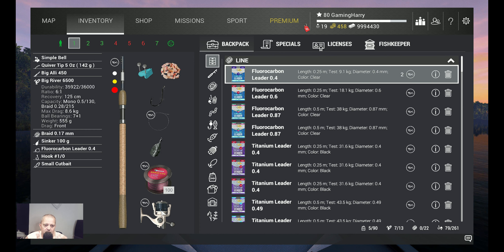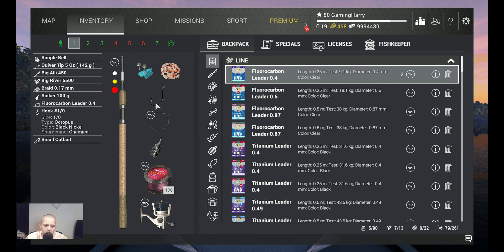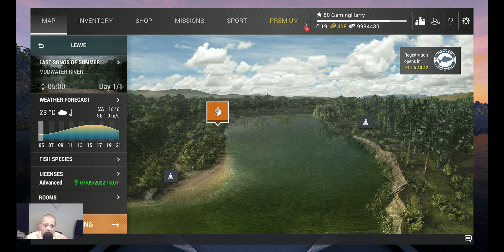I use a bottom setup. I use my Big Le 450 — that's nine kilograms — as a rod. With that I have the Big River 6500 at 8.6 kilograms. Then braid 0.17, that's 8.65 kilograms. 100 grams of sinker, through a carbon leader 0.4 at 9.1 kilograms, hook 1-0, and I use small cut bait.